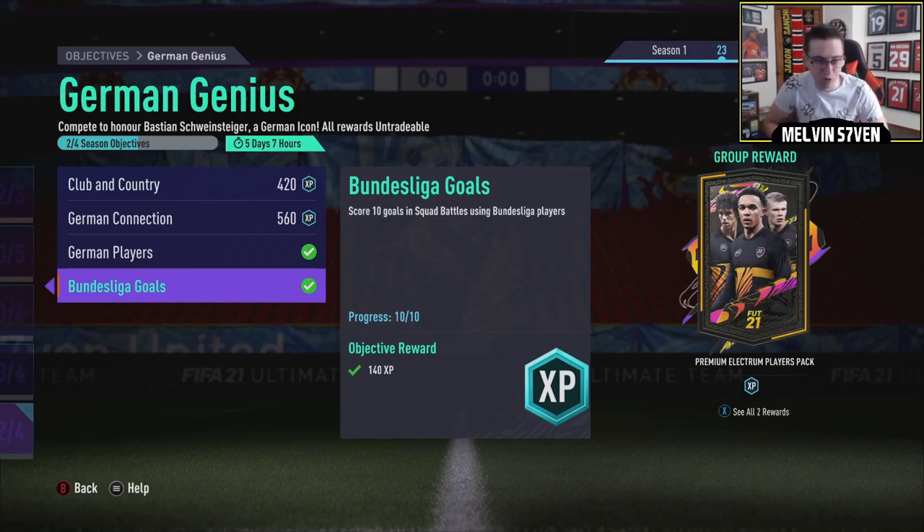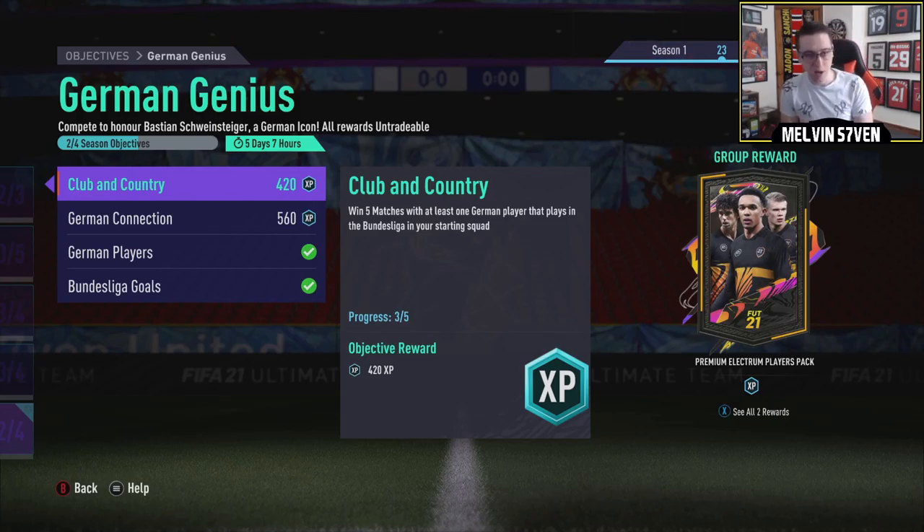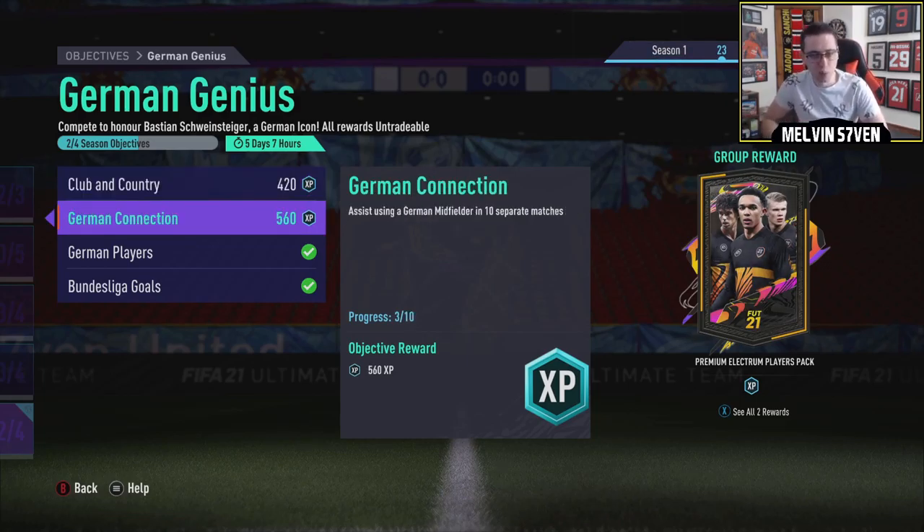I played it on professional just to get a little bit more points, but yeah, really easy. It could be La Liga for you, Eredivisie, Premier League maybe if McEulay on a boat is Chelsea. I don't know who specifically or what it's telling you but it's quite easy and very similar to this. You also have to win five matches with at least one German player that plays in the Bundesliga - so if it's Raul, it'll probably be a Spanish player in La Liga, that sort of thing. Quite easy, just have one of them in your squad and win five matches.